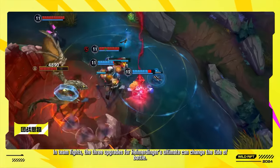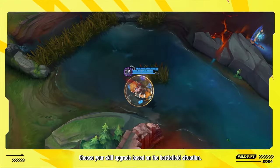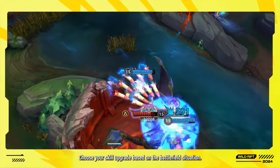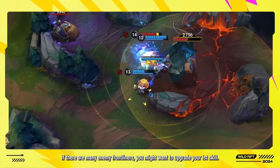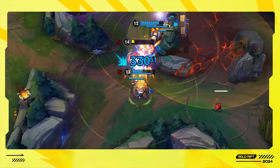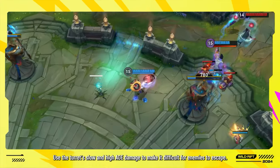In team fights, the three upgrades for Heimerdinger's ultimate can change the tide of battle. Choose your skill upgrade based on the battlefield situation. If there are many enemy frontliners, you might want to upgrade your first skill. Use the turret's slow and high AOE damage to make it difficult for enemies to escape.